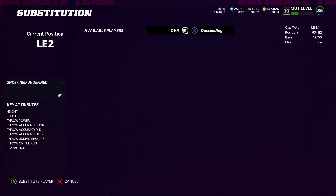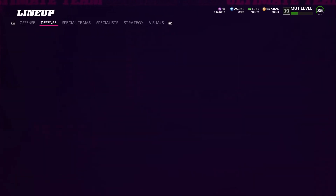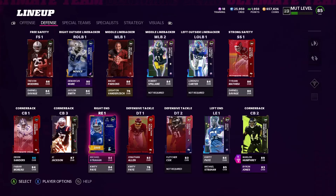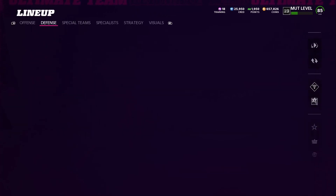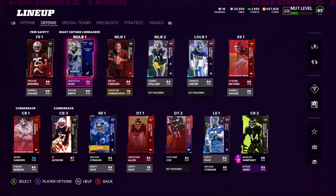I'm putting Strahan here on the left side. He's got 79 speed - not too fast - but his block shed, power move, and finesse move are a lot better than Monte Sweat. I like Monte Sweat because he's fast, but that's not making a difference out there. So hopefully Strahan will make a difference. I can get the full version but I'm not going to do it right now - I want to upgrade these other positions first and save some coins.